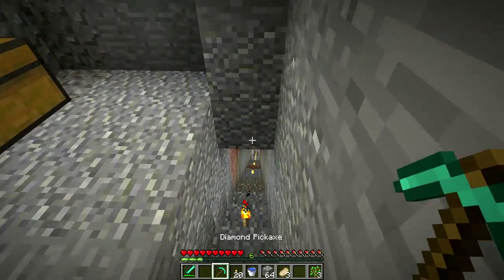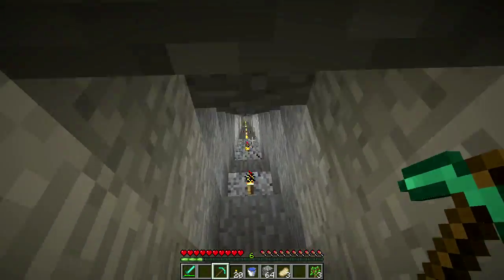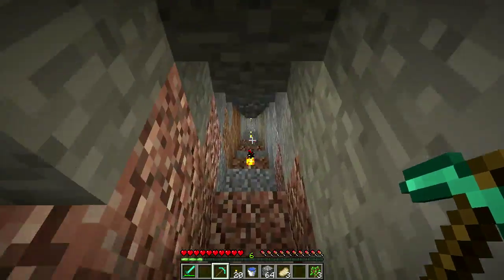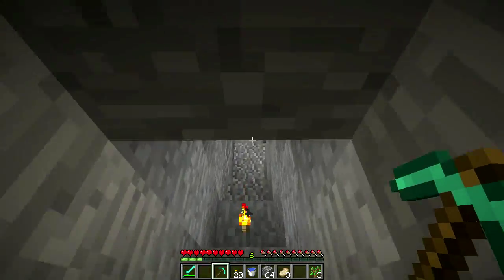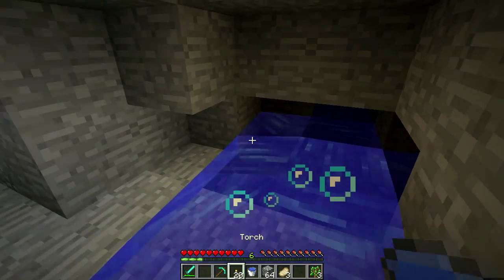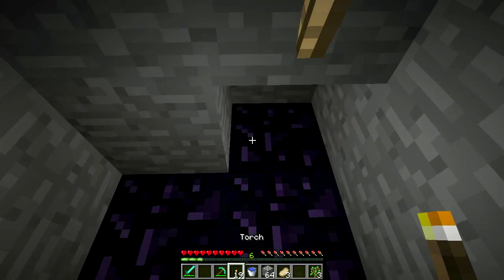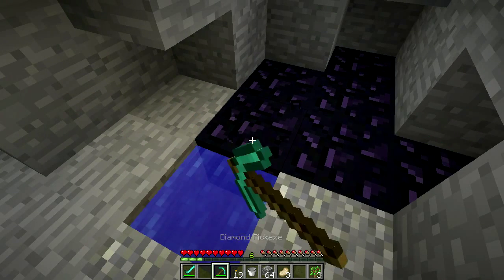We did find the diamond pick, which was my primary concern because it seemed to be lost in the water. So we have a bucket of water, a diamond pick, and we know where there's some lava — let's go get some obsidian. Let's put some water in there and collect this obsidian.